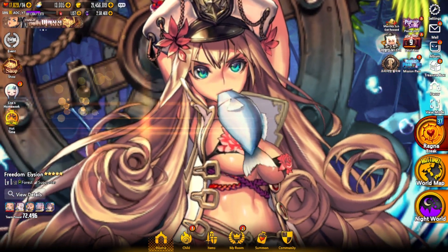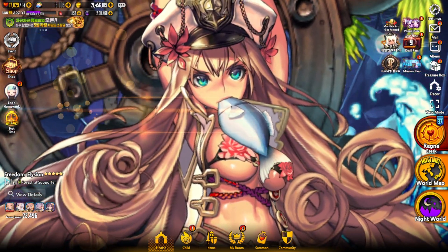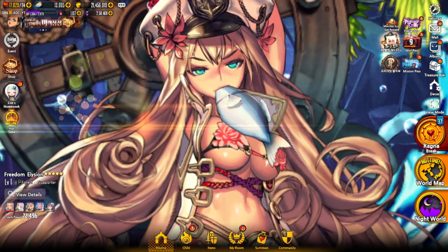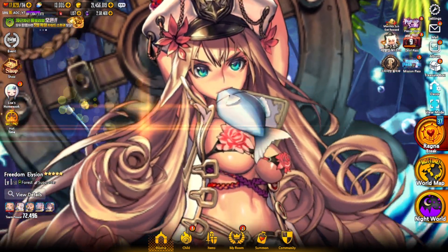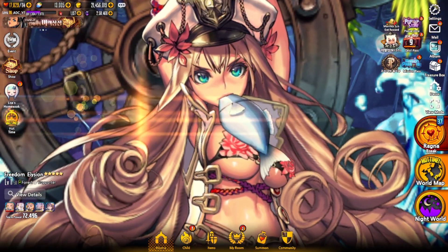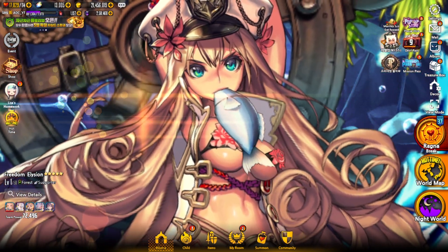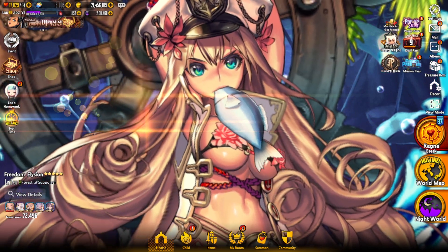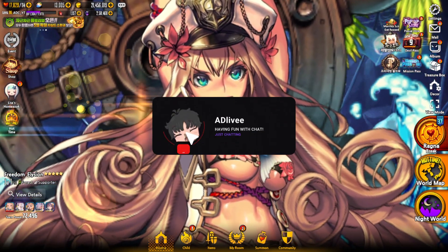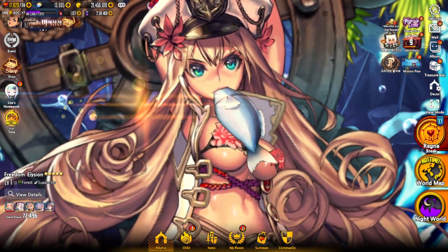That'll pretty much do it for today's Destiny Child Korea summons for the newest five star wood type supporter, Captain Elizion. Let me know how your summons went and what you think of this character's design. Make sure to leave a like and subscribe if you're interested in more content like this. Check out the other social media links in the description — my Twitter and Twitch channel where I stream on weekends. I'll see you all in the next Destiny Child video. Thank you all so much for watching!